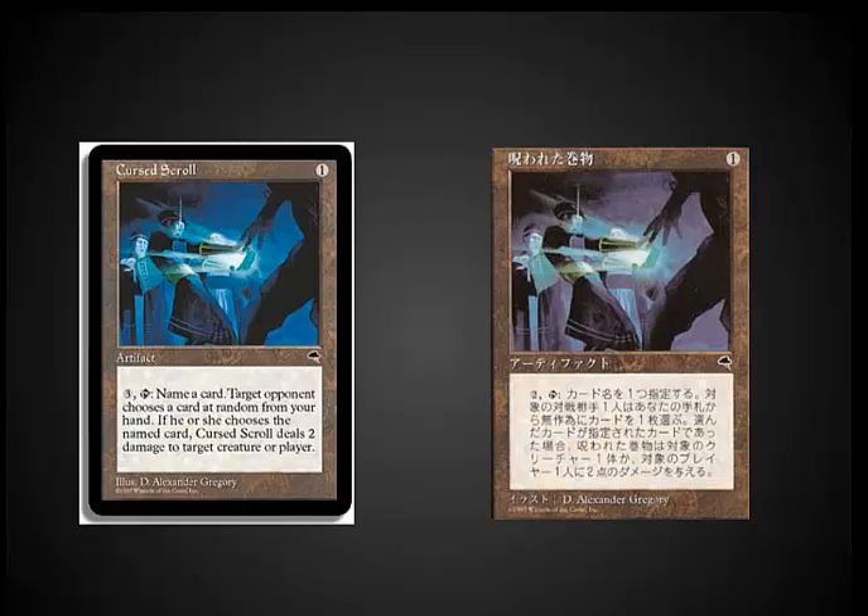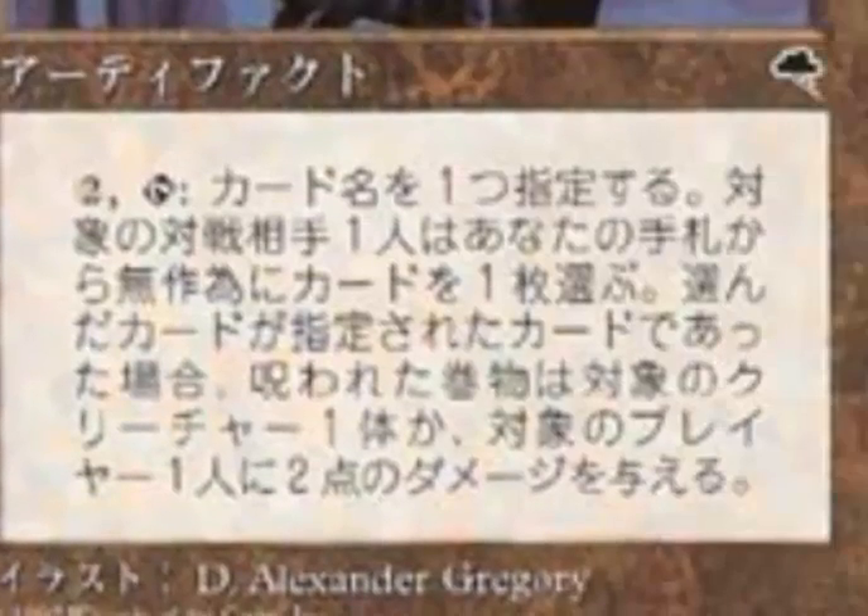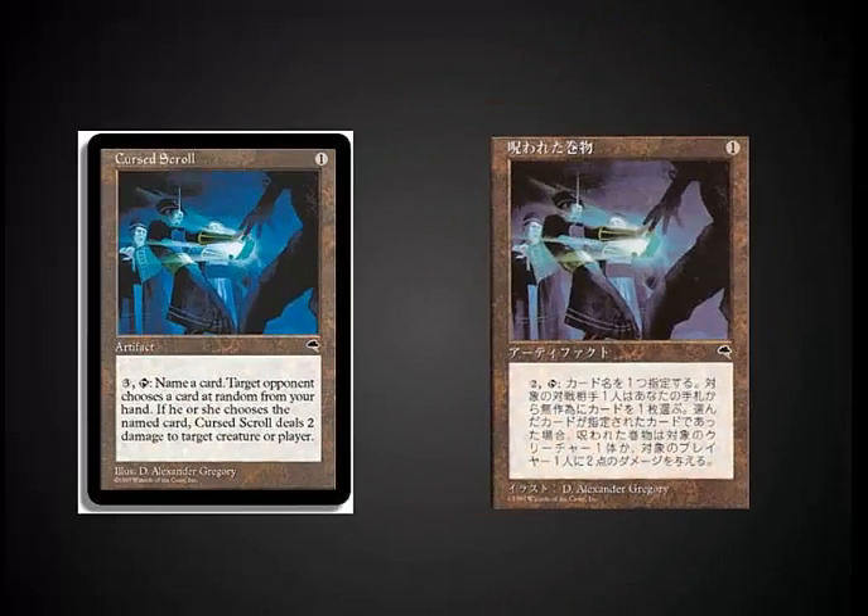One of my favorite misprints, actually the second time I came back to Magic, was the Cursed Scroll. The Japanese version has a lower activation cost. This card was an incredibly playable tournament card — you could shock people each turn for 3 mana, and the Japanese was even cooler in being able to possibly do it for 2. Wizards quickly clarified that the Japanese was a misprint.